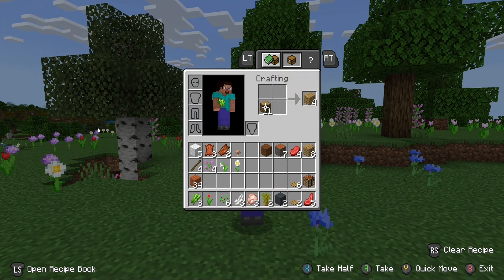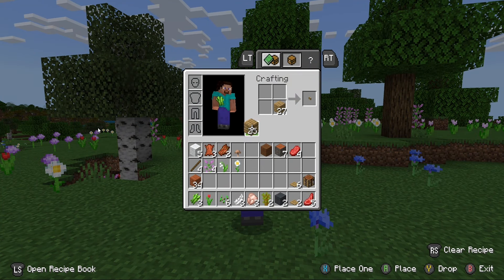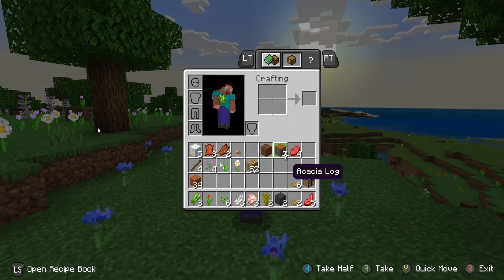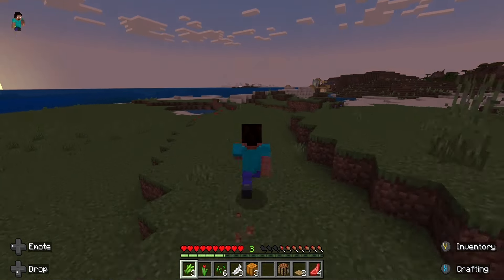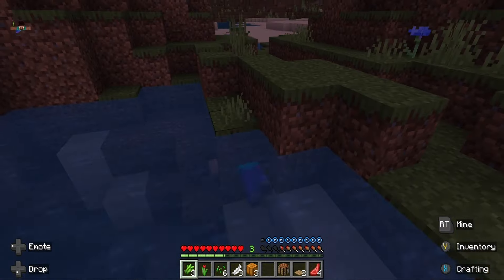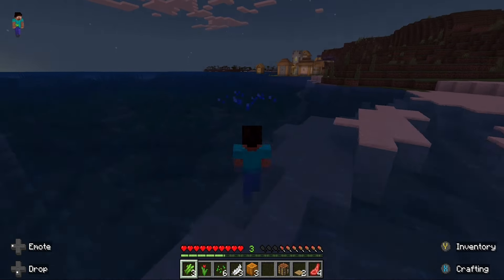That was a big drop — I will have to explore that. Is that a rabbit? I've got lots of oak planks. Let's sort my inventory. It's getting nighttime again. Is that pumpkin? I will assume that's pumpkin — can you eat pumpkin?